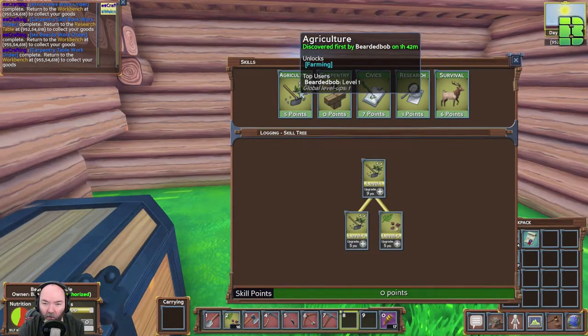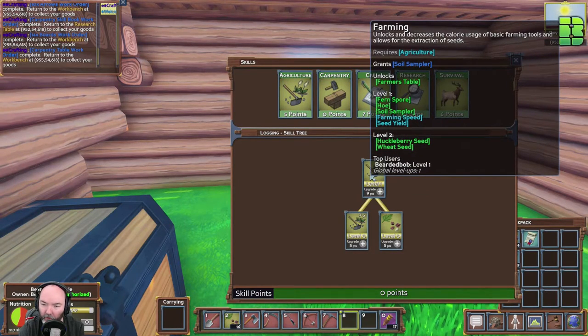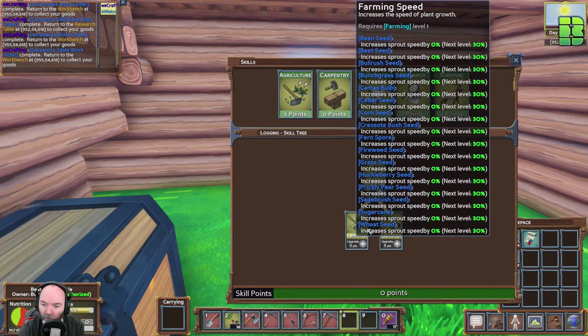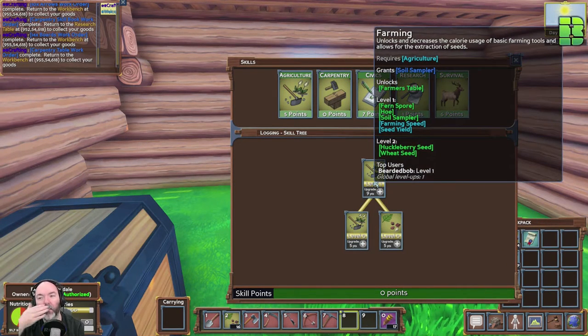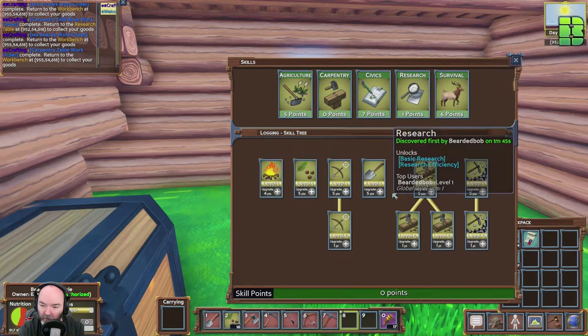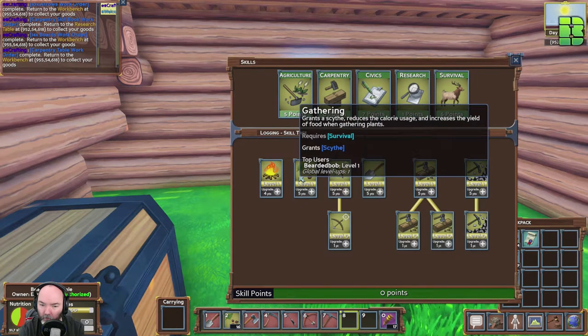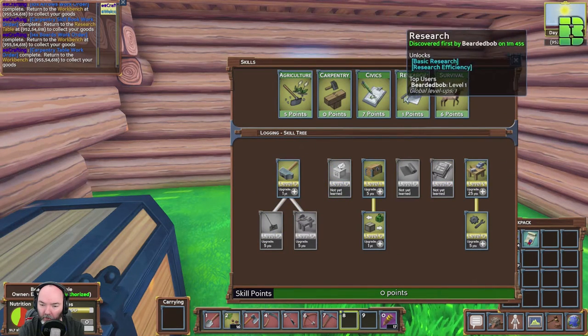So I need to look at why I can't get the hoe. It unlocks farming — why haven't I got the hoe? Agriculture gives the soil sampler and unlocks the farm table, but it doesn't unlock the hoe. So it doesn't say that — I'm clearly missing something for the hoe. Let me know in the comments what you think. I've got gathering, I've got agriculture — I think I should have had it.